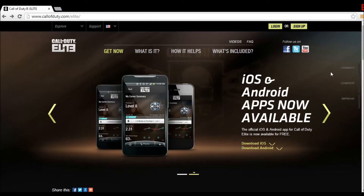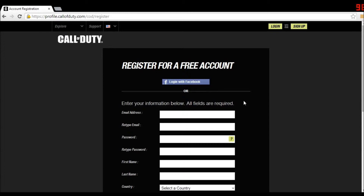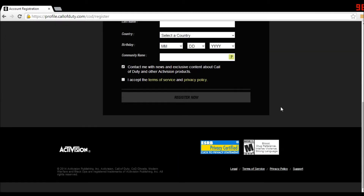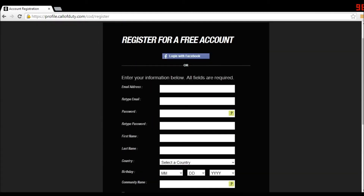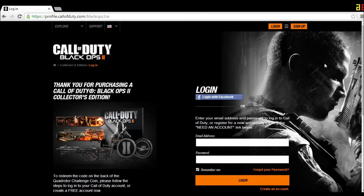You're going to go to CallofDutyElite.com and you're going to make an account if you're new, and it's completely free. You don't have to pay anything — a three-year-old can literally do it, okay? Trust me. Next, once you log in, you're going to go to CallofDuty.com slash Black Ops 2 slash Black Ops 2 CE.